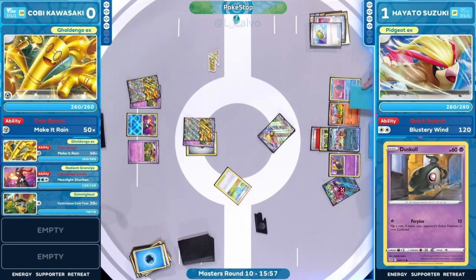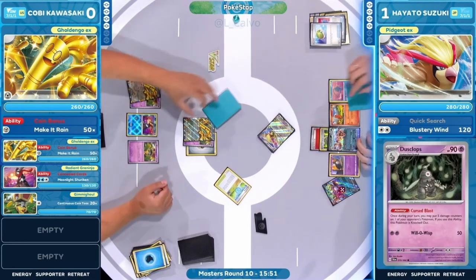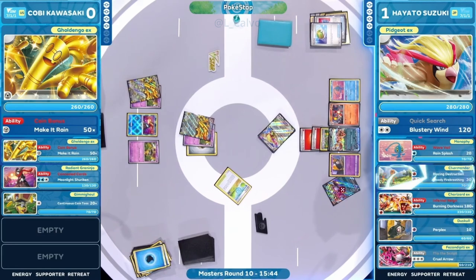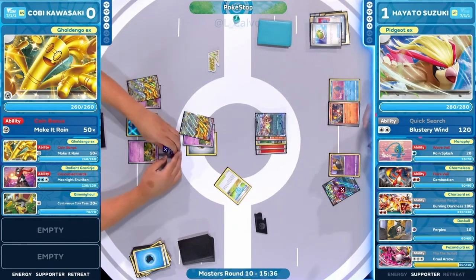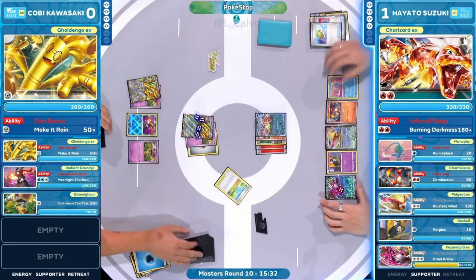Setting up a surprise Dusk Golem into Dusclops on the following turn — we could see a four-prize turn and we're going to move Golden Go from play after attacking into it. Could this be a four-prize turn? Could we see Dusnoir for the first time? We've been waiting! It's going to take a turn, so we'll hang on just a little bit.